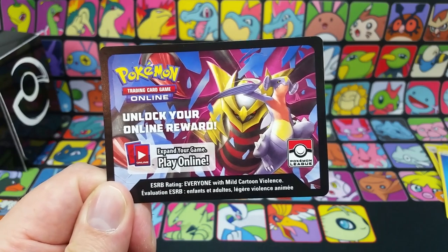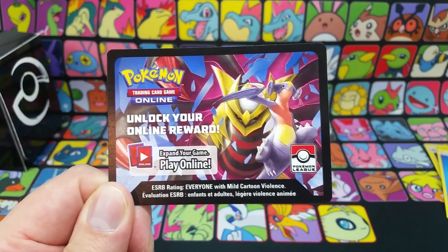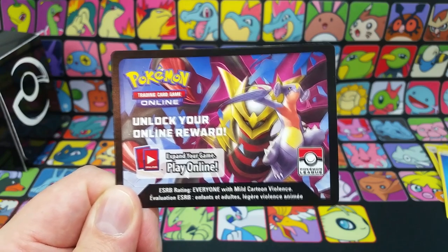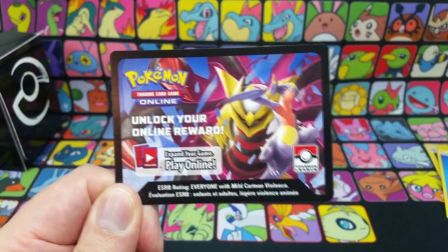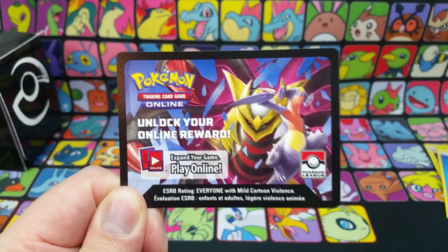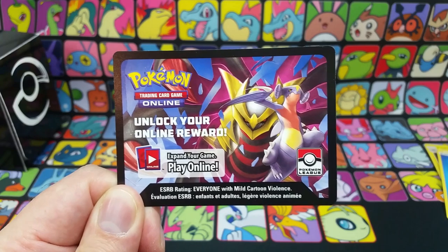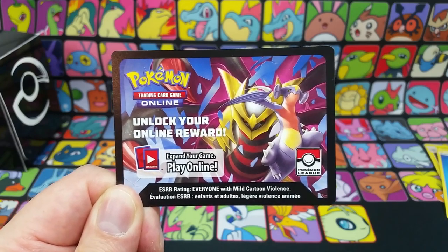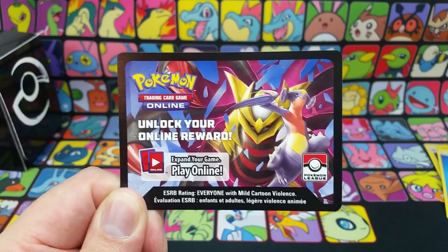One more pro tip — check out your local Pokemon league. You can go to the Pokemon.com website slash Pokemon Event Locator and find a league near you. At leagues we have many people who get together and just talk about all things Pokemon. We trade cards, have battles, have tournaments, and we get these awesome promo cards and code cards that we can give out to the people who come to the leagues on the weekends. So yeah, check out your local Pokemon league.